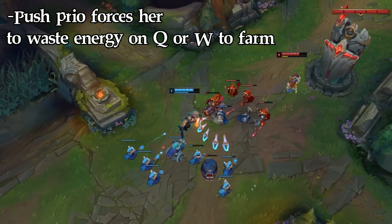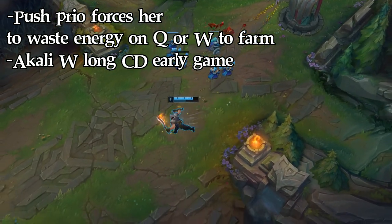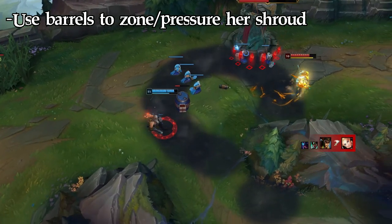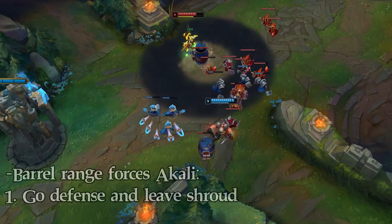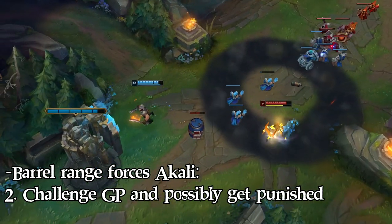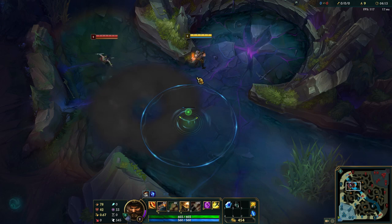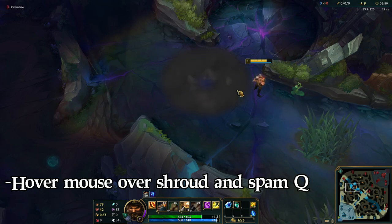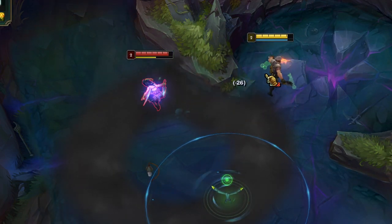Auto attack to keep your Grasp active and poke her or force her under tower. This will also force her to use W defensively. If her shroud goes on cooldown, it creates a big gap in her kit and opens up a lot of options for Gangplank. Other ways to deal with Akali's W is to use your barrels to zone or pressure her — this becomes easier at levels 7 and 13. Barrels cover quite a big part of her shroud, forcing her to either leave it defensively or stay and risk being hit.